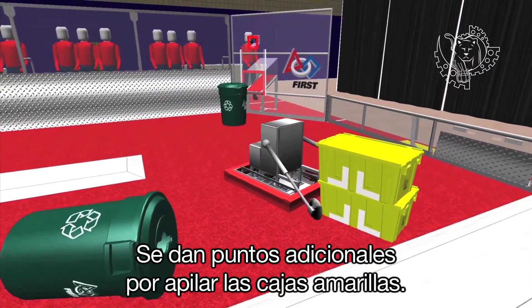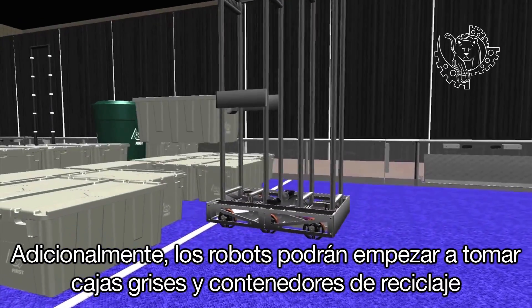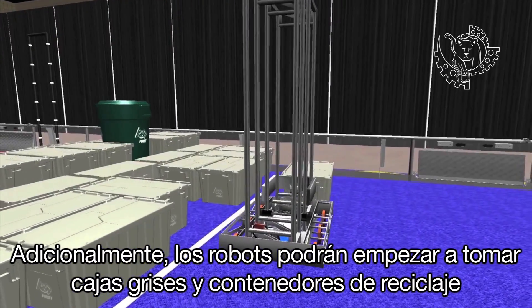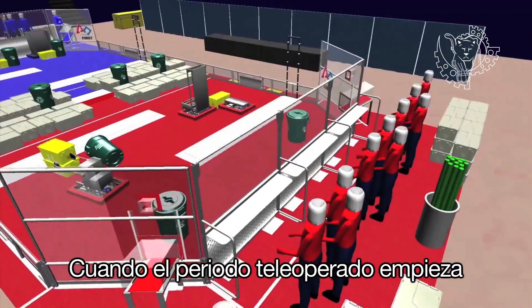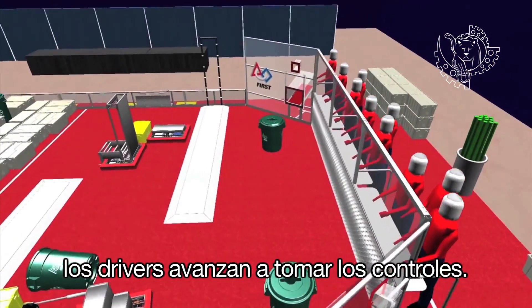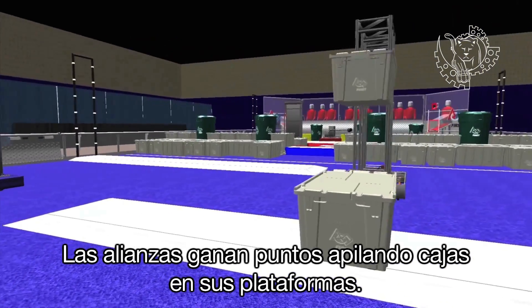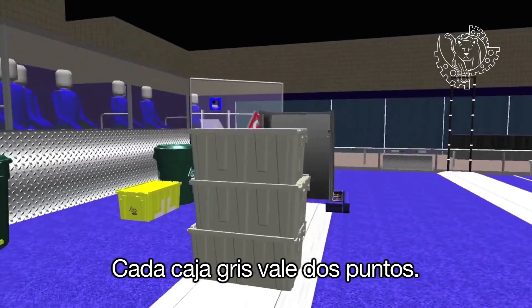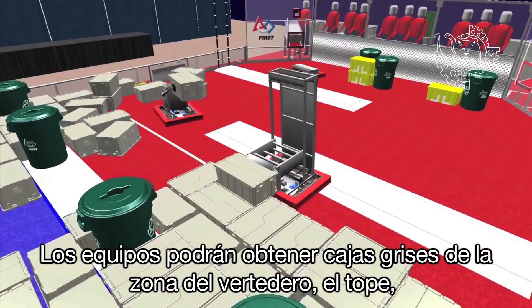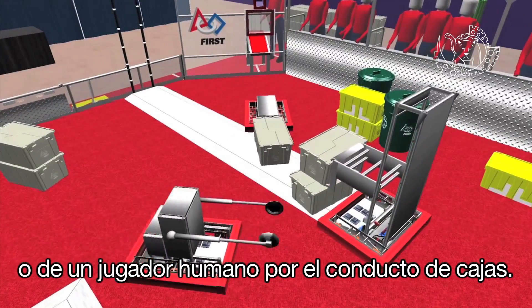Bonus points are awarded for stacking the yellow totes. Additionally, robots may begin acquiring gray totes and recycling containers from the landfill or the step. As the teleoperated period starts, drivers step forward to take the controls. Alliances earn points by stacking totes on their platforms. Each gray tote is worth two points. Teams may obtain gray totes from either the landfill, the step, or from a human player via the tote shoot.